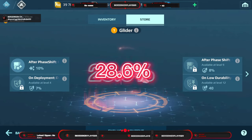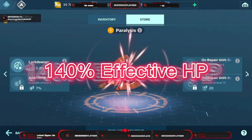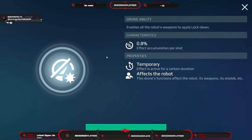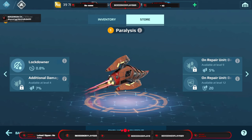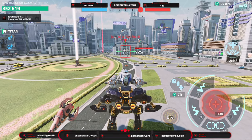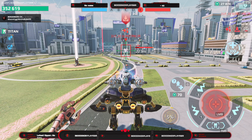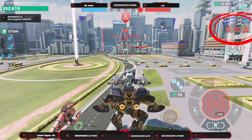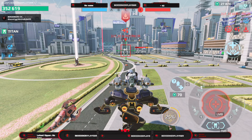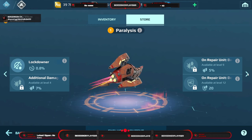Whenever you fall below 35% it gives you 40 defense points — about 28.6% damage reduction or 140 durability. Next is the Paralysis: it gives your robot plus 0.8 effect lockdown accumulation per shot, which is really awesome. It also gives additional damage when you use a repair unit or advanced repair unit — note it does not work with the Unstable Conduit. It gives defense when you use a repair unit.